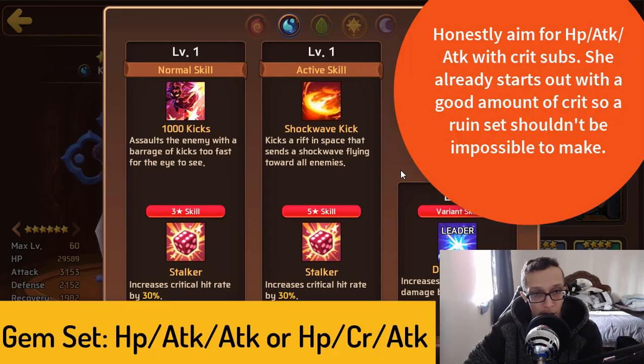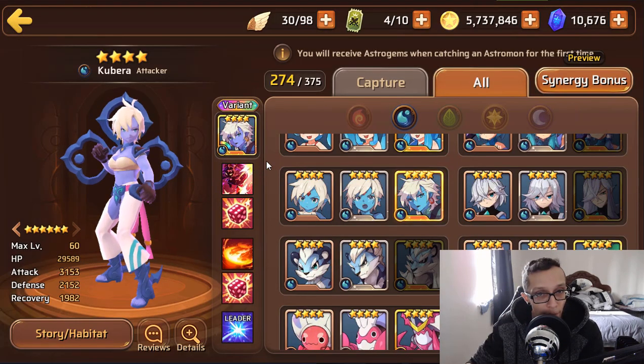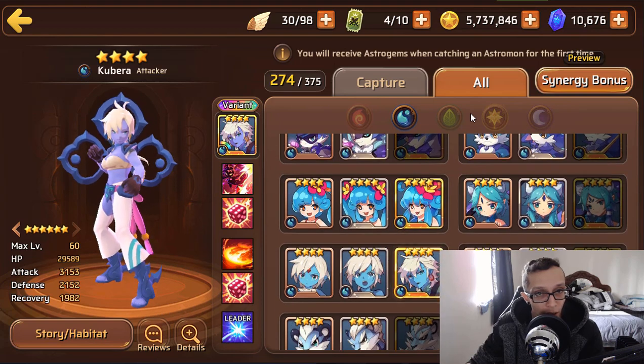Her HP is a little higher than normal, which is nice, and her attack is decent. She comes with double Stalker, so both of her moves essentially already have 40% crit rate on them since the base is 10%. You can build her with very minimum crit rate, but obviously go for max — her skills are telling you to build with crit, so there's no excuse not to put her on a Ruin set. She definitely seems like she's going to be a good damage dealer.